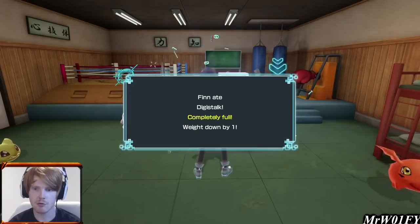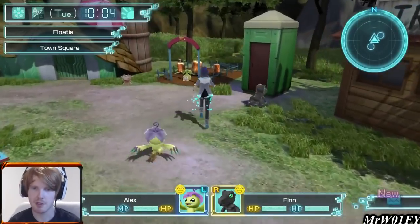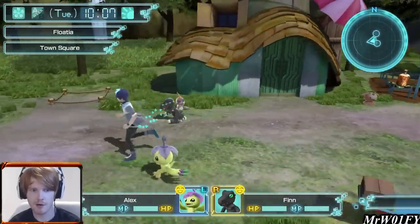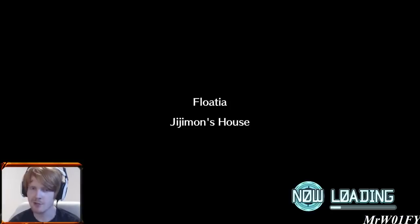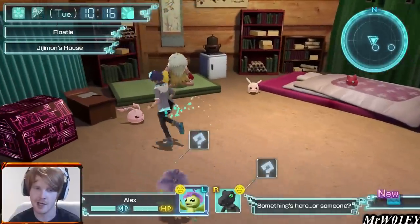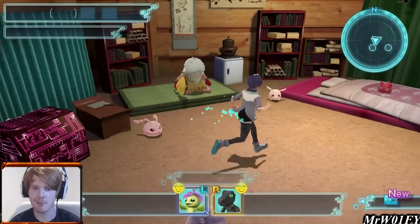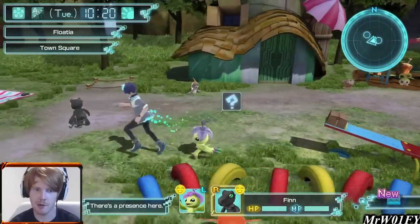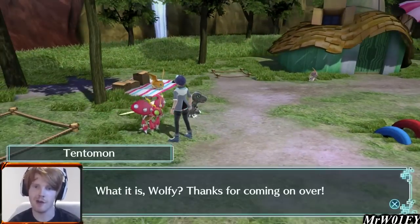We'll feed these guys meat to start off with — Finn's still hungry so we'll give him a Digi Stock too. Let's wander outside because I want to speak to Koromon and hopefully Tentamon is here this time. We get some meat from our friend, and yes — Tentamon is here. Was he not here when I was outside earlier? I'm starting to panic that I'm going senile. Anyway, let's go to his shop.